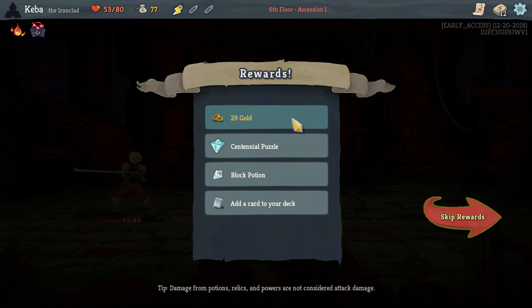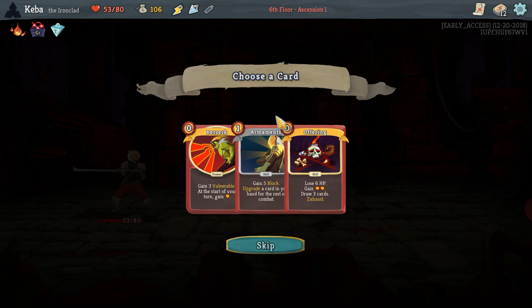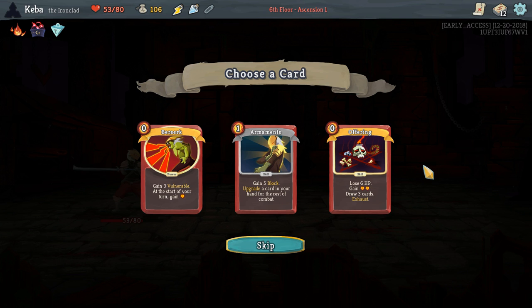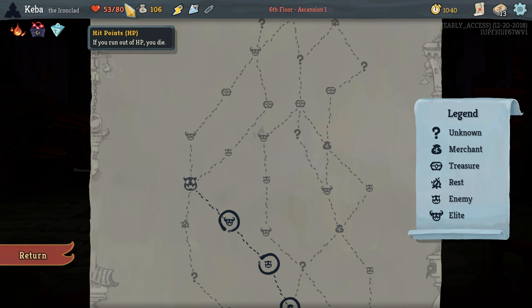We were getting some hit points back and we got 29 gold out of that. We did get a relic — Centennial Puzzle, pretty nice. Every time you take damage you're just going to get some card draw. Block Potion, wonderful. We've already got one Armaments so we don't really need a second one. We're going to go ahead and pick Offering — it's pretty good. The health loss on it is offset by our basic relic, but I'm not super worried about that.